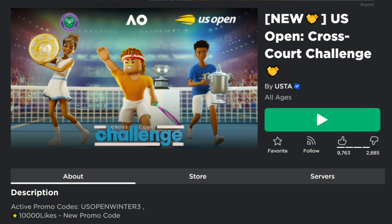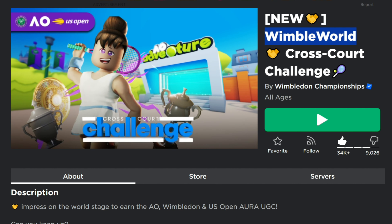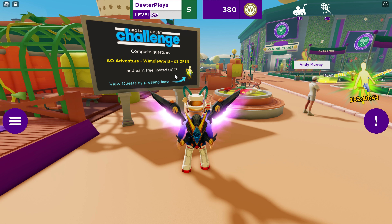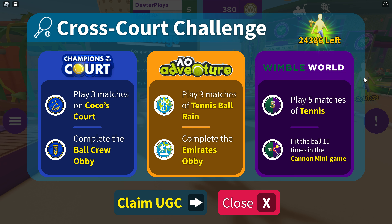There are three games you have to visit to complete the challenges. The first is AO Adventure, the second is US Open — which features the Cross-Court Challenge — and the third is Wimble World. You have to go into all three of those games to earn the free UGC item.